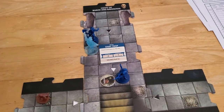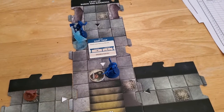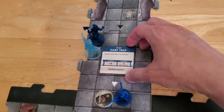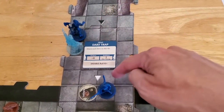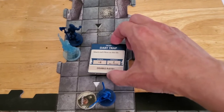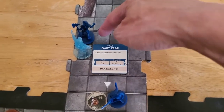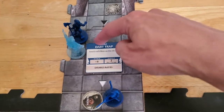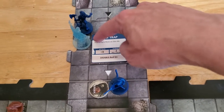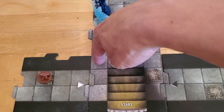Arjun can still move - he has a movement speed of five. I'm just trying to think here. We can't go through monsters. I don't quite honestly know how these traps work in terms of movement. I don't think I have to go around it because you place the trap on the tile just to indicate that it exists. I don't think it matters where exactly you put it, so I don't think I would have to go around it - but if I'm wrong on that, somebody correct me.